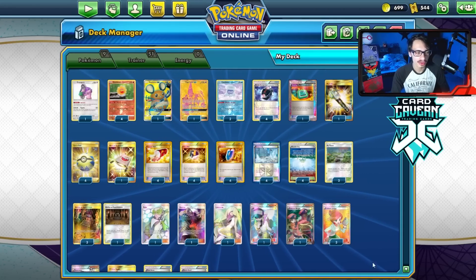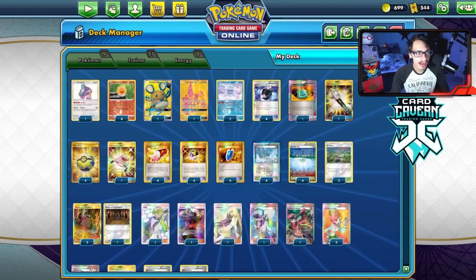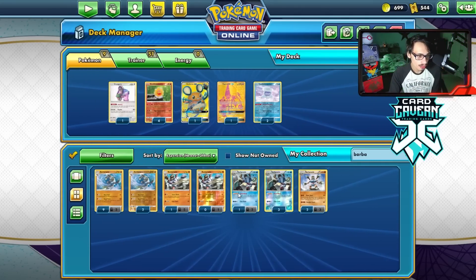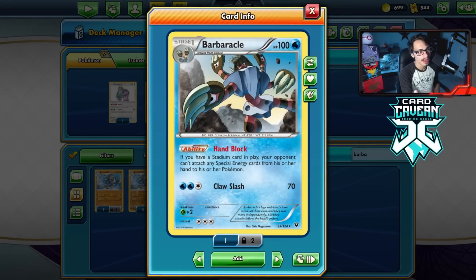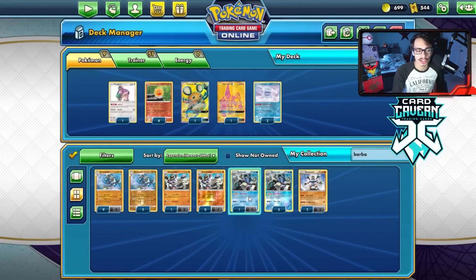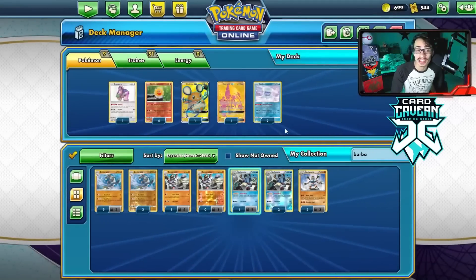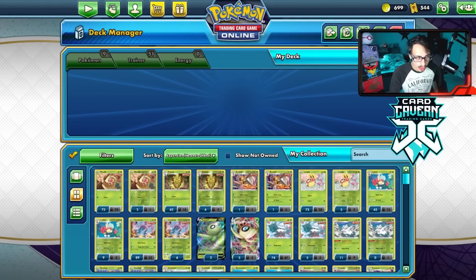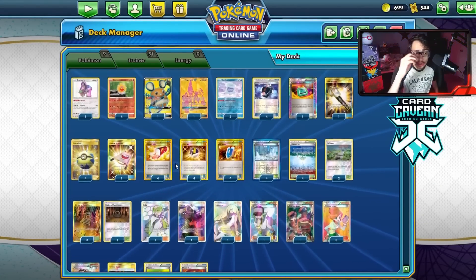Let's take a look at the list. I did try a few different versions of the deck - the main one was going to be with Barbaracle, which has Hand Block: if you have any stadium in play, your opponent cannot attach special energy from their hand. That covers DC energy, Twin energy, Double Dragon, Counter, Prism, Rainbow, Aurora - so many energies. The problem was it doesn't work with Sunny Day Cast Form because you'd just be discarding your own stadium.